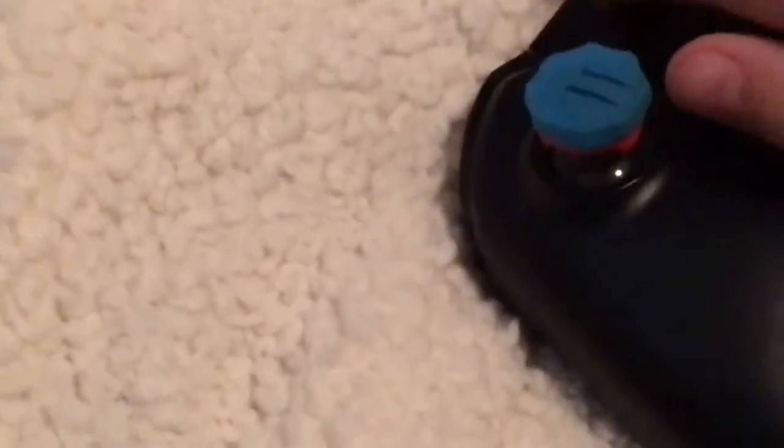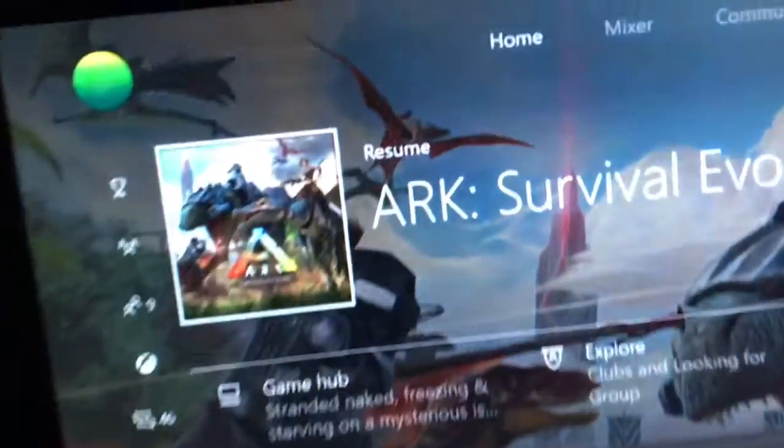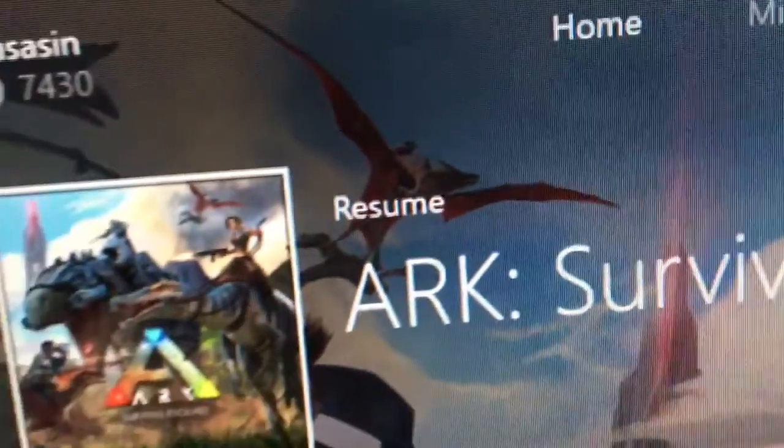Now you're just going to want to turn it on. It'll be back when I have ARK loaded up. So now that you're here, your Xbox should say for ARK it says resume. You're just going to want to click this button. Then you go quit.